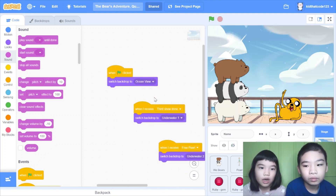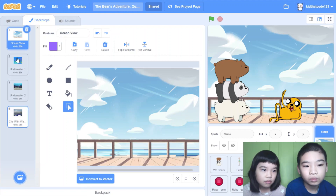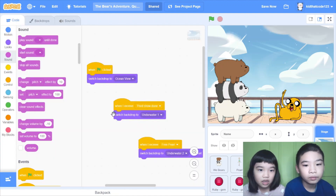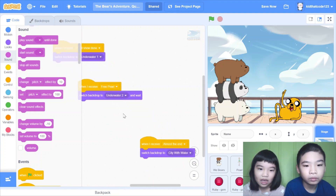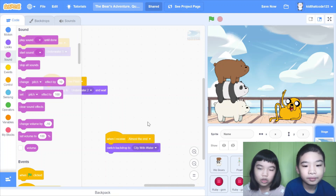And last, there is the stage. When green flag clicked, switch backdrop to ocean view. So there are four backdrops — this one is like the boardwalk, so you can see the ocean, sand, and where people walk. When I receive 'third show finish', switch backdrop to underwater one. When I receive 'three pearls', switch backdrop to underwater two. When I receive 'almost the end', switch backdrop to city with water — it's a view of a city with water.